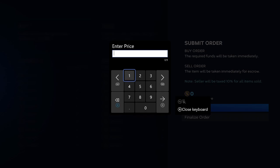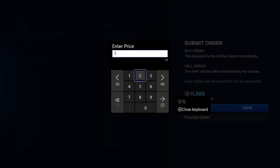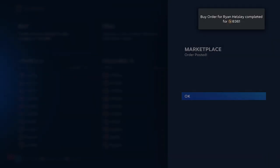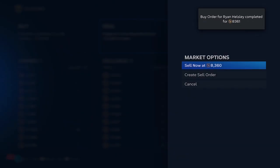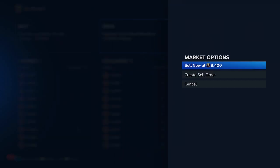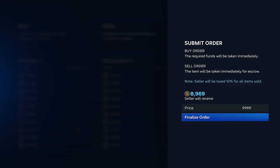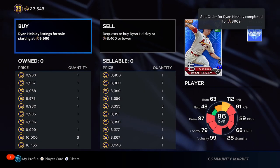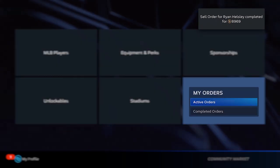It's twelve zero seven six — we'll put in twelve zero seven six. Our order just went through for Helsley, so we'll go back over to Helsley and put up this card for nine thousand nine hundred sixty-six — one lower than the current lowest sell. Wow, it went through right away, boom — right away it went through.